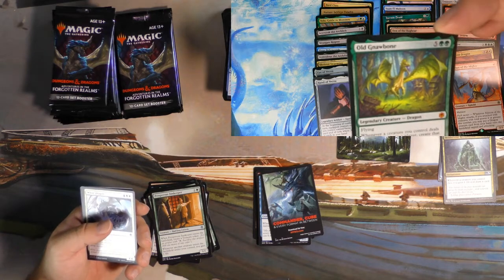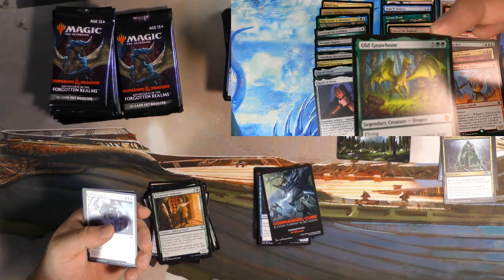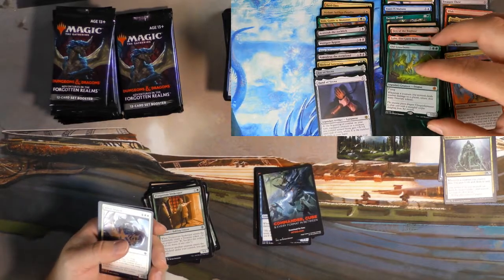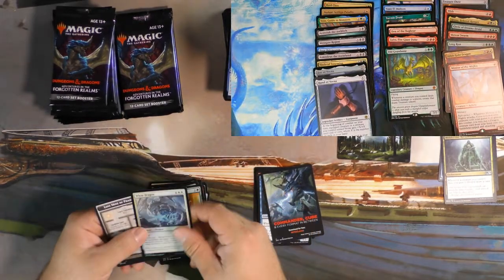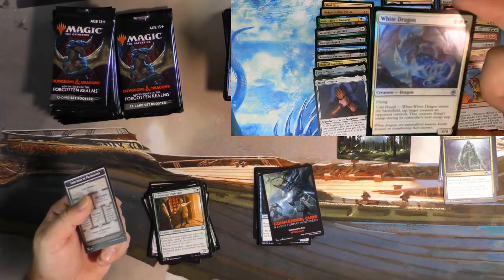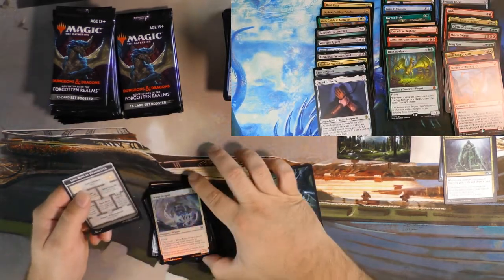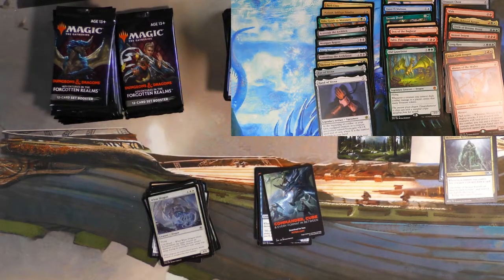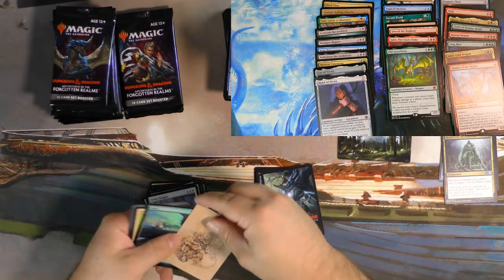And then we got old Gnawbone right here, just hanging out. Good old Gnawbone — look at that beaut. That is a solid pull. And then we did get a Foil White Dragon which, you know, it is what it is. It's a six drop that does a thing. But it's shiny, so we're all about the shinies.